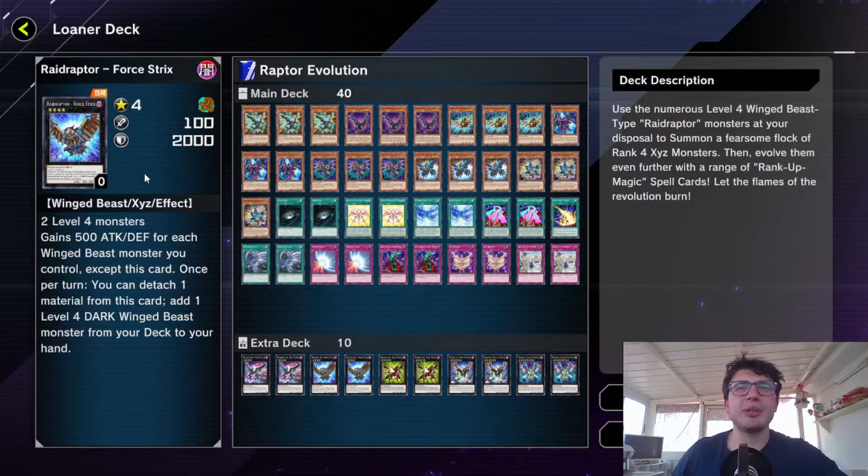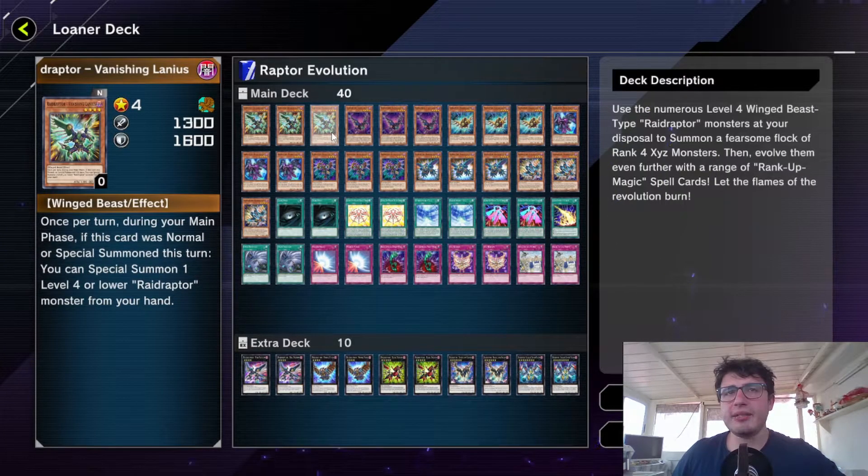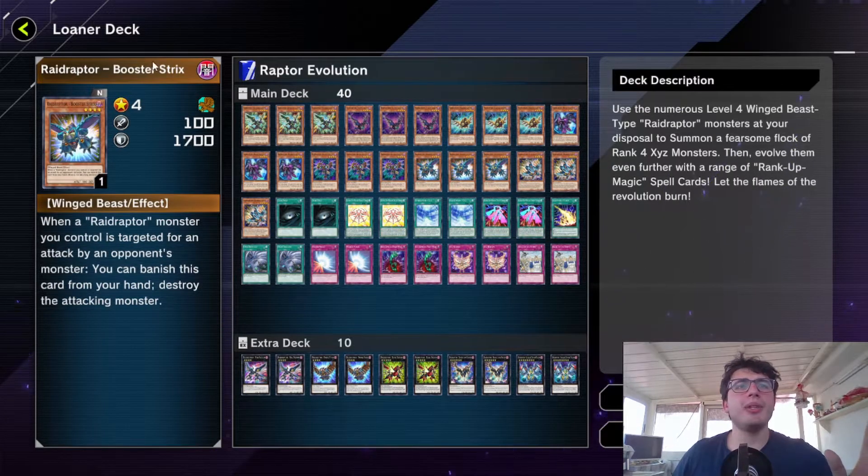With your first Four Straights, you have two choices: you can add a Lanius to have another Xyz summon next turn, or you can add — I usually go for — the Booster Straights, which is a very good hand trap. When your Raid Raptor monster is being attacked, you can banish this card from your hand and destroy the attacking monster.